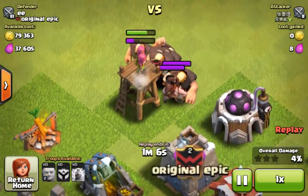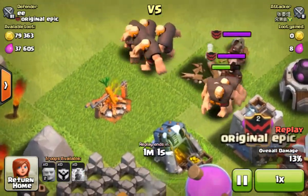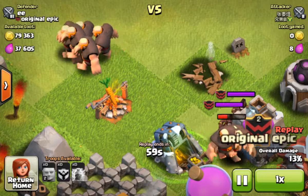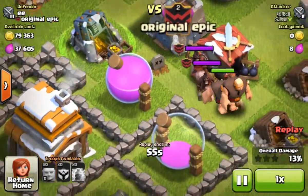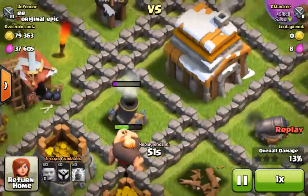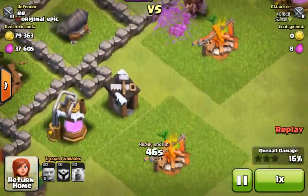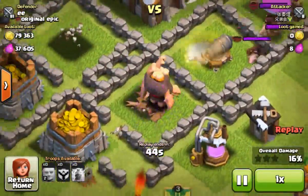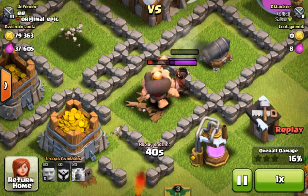I love Hog Riders, they're so cool. They're just taking out their giants so easily. The giants aren't even turning to them because they want to get the defense. Meanwhile those giants are going for the Archer Tower. Then my Hog Riders go to these giants and stop them just before the cannon is destroyed.